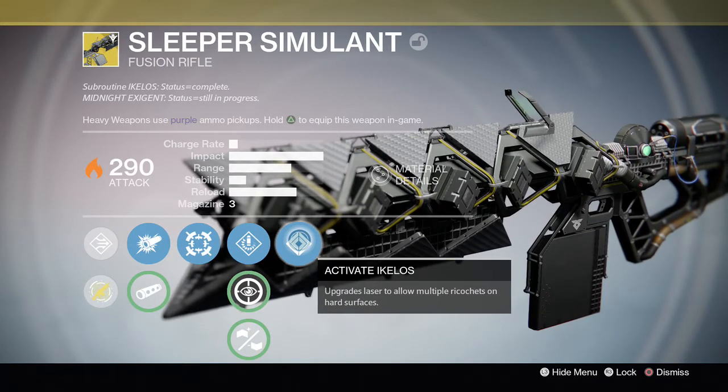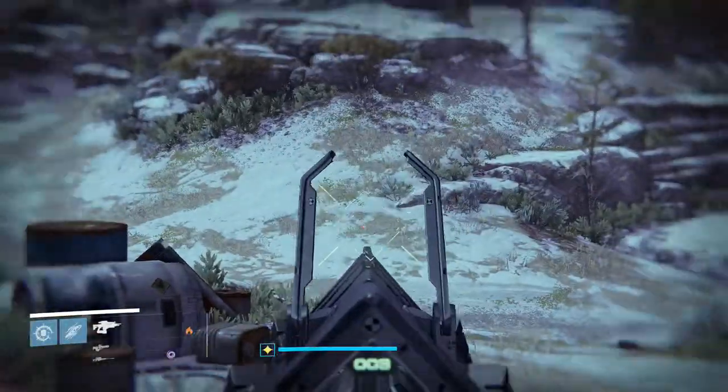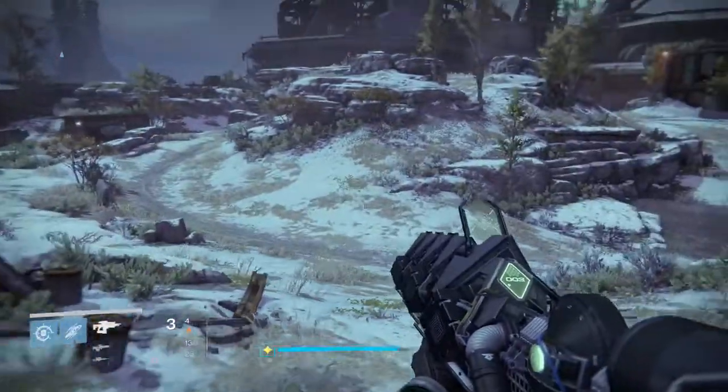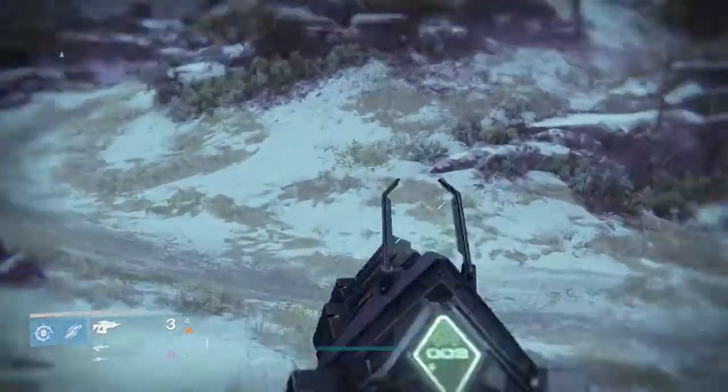The Ikelos upgrade upgrades the laser to allow multiple ricochets on hard surfaces — that's how it looks. You can get this weapon today via a quest; everyone can get it if you've done the other quests.